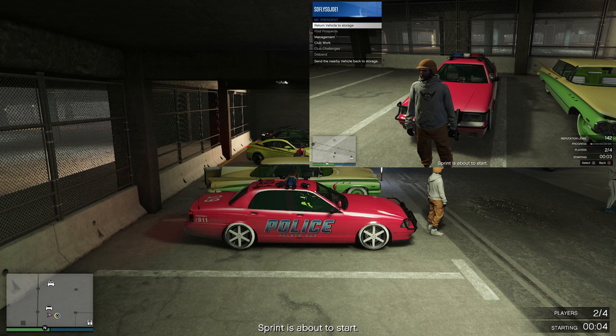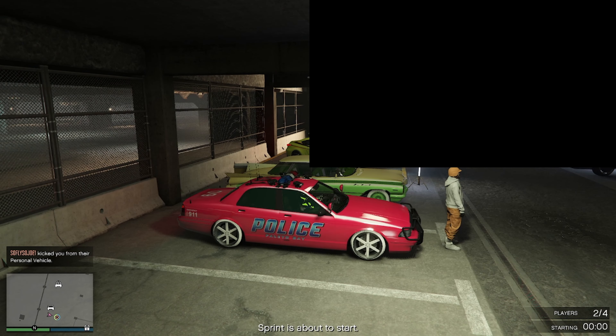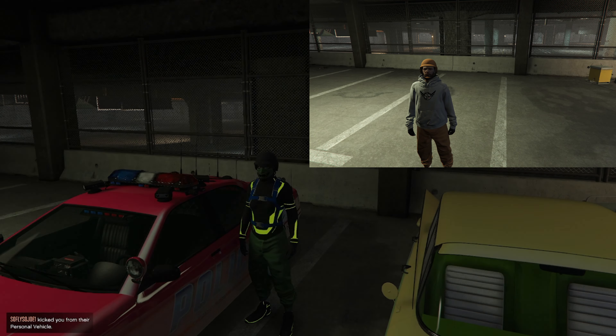Now we're going to go ahead and hop inside of our friend's vehicle. We're going to have our friend open up the interaction menu, go to LS Car Meet, and start up a sprint race. Then we're going to open up our phone, go to job list, and accept that invite.